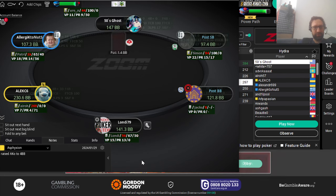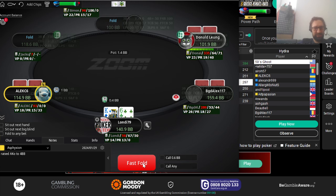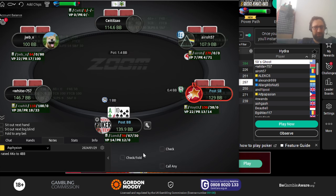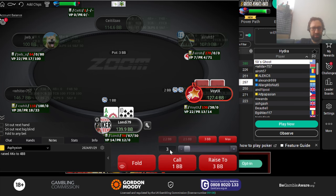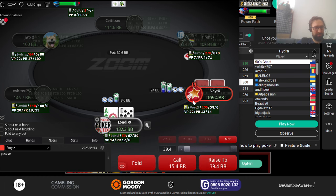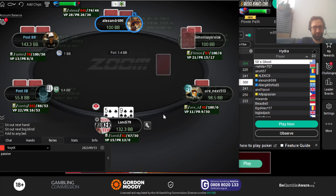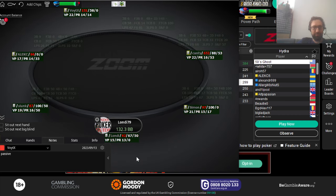Waiting for the next interesting spot — four-deuce off is a fold, king-six off is also a fold. Ace-ten off is a hand I could go either way on, but because he makes it so small I'm not only going to three-bet but going quite big, around 8.6. My note says he's a passive player, and if a passive player four-bets me here to a pretty big size I have to fold. That was a wasted opportunity, but we didn't know we'd get four-bet otherwise we wouldn't have done it.